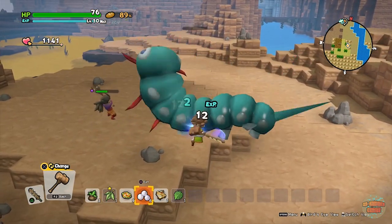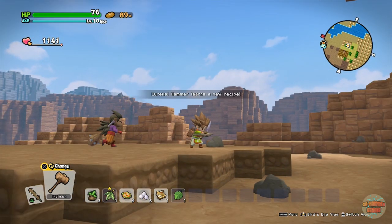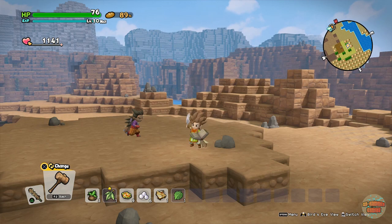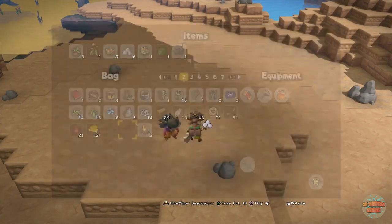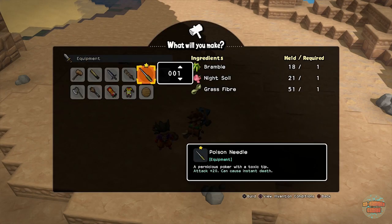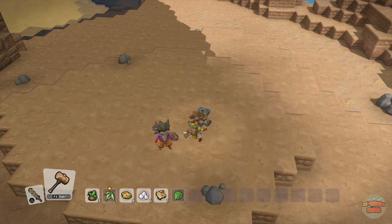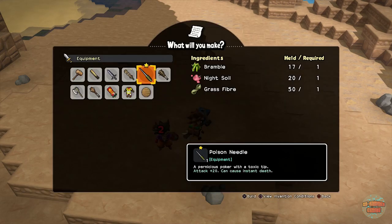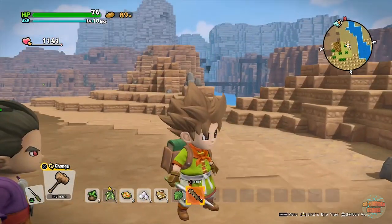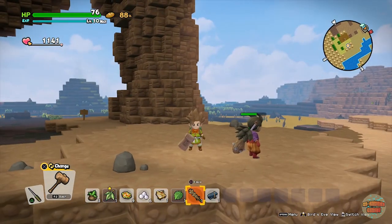This dude's about ready to fall. There we go — 200 XP, which early on is rather nice. And you learn the recipe for the Poison Needle. This weapon is really good because it gives you the chance to insta-kill your enemies. The attack is a little bit less than a barbed blade, but nonetheless it is an amazing weapon. Look at it — it's beautiful.